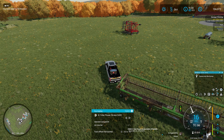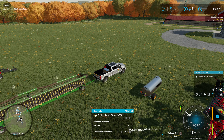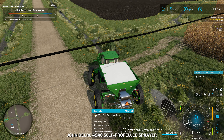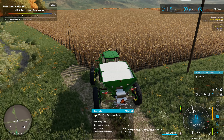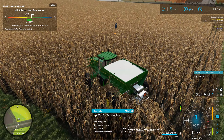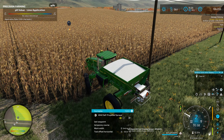It might be a good time to get the Pro Force back out — it seems like it should hold considerably more than the current spreader. Let's load up a course here. Drive on the field just a little bit further. Number of headlands — one should probably be pretty good. Generate course. Typically wherever you start on the headland with Courseplay, that's where the start point is.